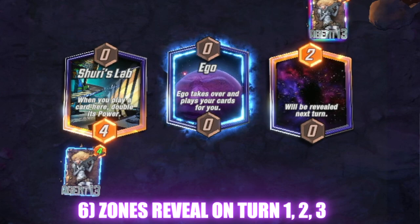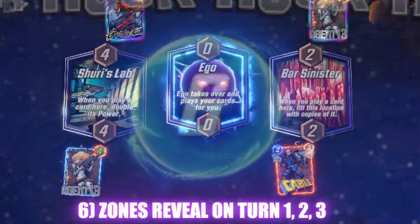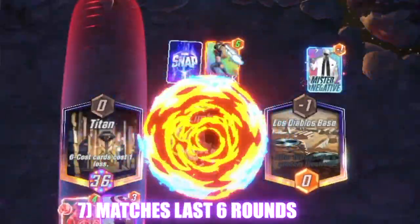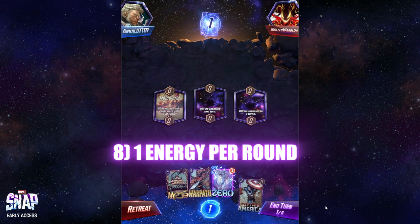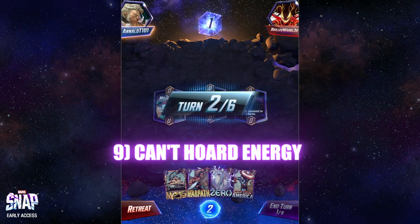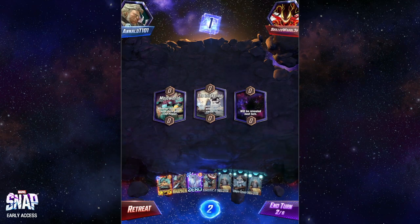The main thing about Marvel Snap is there are going to be three locations, and they're always going to be different. Within the first three rounds, you're going to get each location revealed — round one, round two for the middle, and round three for the rightmost one. That's the magic of Marvel Snap: you don't know what you're going to get. The game usually lasts six rounds, sometimes more if limbo hits, sometimes less. Every round you're getting one energy, but you can't hoard it — if you don't use it, you lose it.